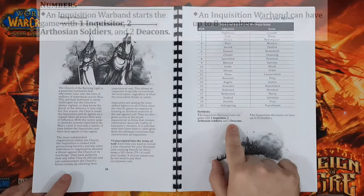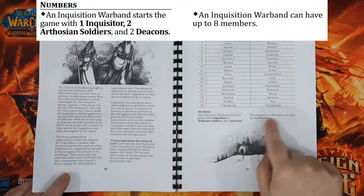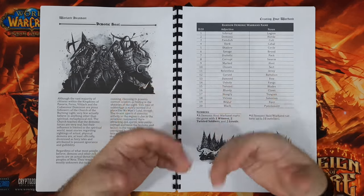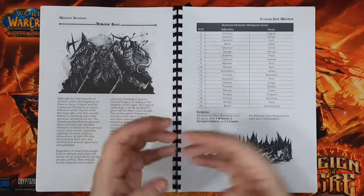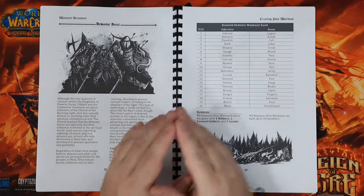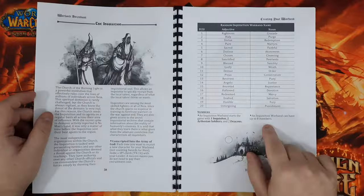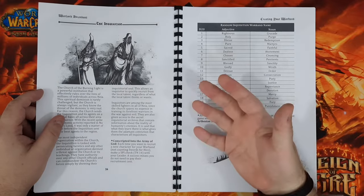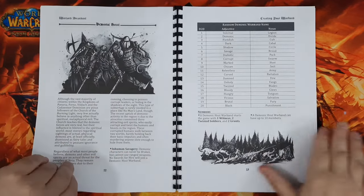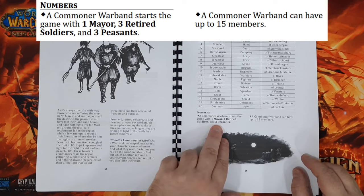There are differences between the different factions. The Inquisition, for example, also starts with five — one Inquisitor leader, two Arthosian soldiers as veterans, and two Deacons as grunts — but they can only have a maximum of eight members. In terms of the number of enemies you face, it's often based on the number of members, so a smaller warband isn't necessarily penalized in combat. However, it does hinder you in terms of flexibility and the number of maneuvers available. The Commoners are definitely quantity over quality — they can have up to 15 members and start with seven.